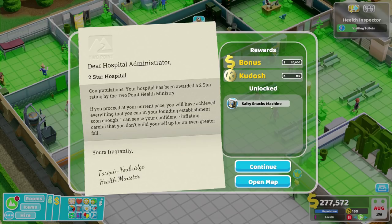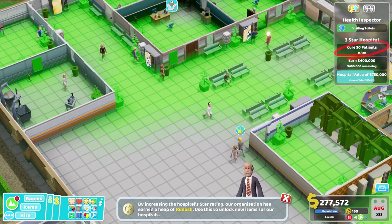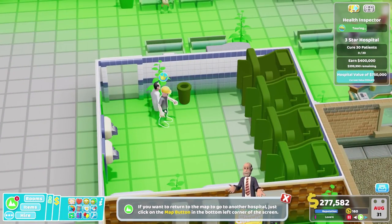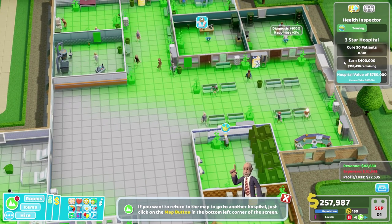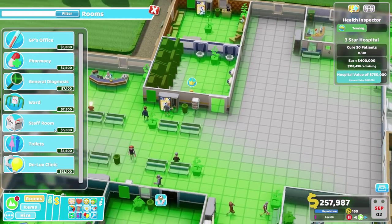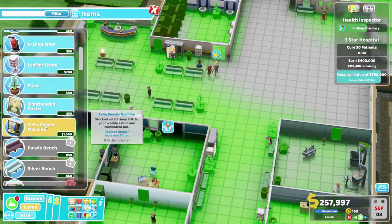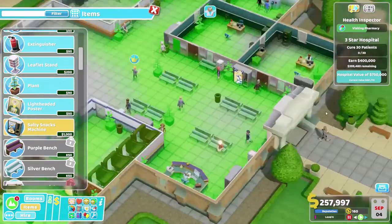This time salty snack machine. The nice thing with that is we would have had to have bought that otherwise. By increasing the hospital star rating, our organisation has earned a heap of kudosh - use this to unlock new items. Are you liking this place? I hope you are. We've got a queue of 30 patients and 400,000, and I have a hospital value of not actually that much more than we currently have, which is rather good. Let's go and have a look at this item. The salty snacks machine - that would have cost a stupid amount of kudosh to get, by the way. Stocked with briny brittle - your weekly salt in one convenient bar.